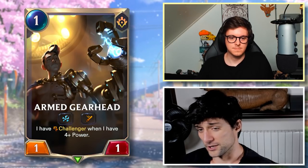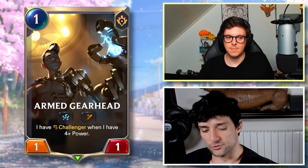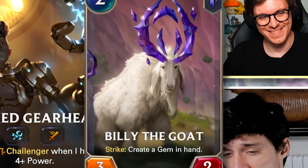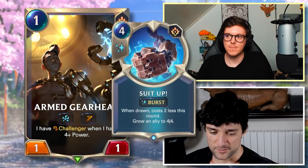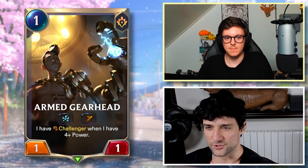Armed Gearhead — what if it had this strict upside? I have Challenger when I have 4 plus power. That's a pretty cool upside. It's also generated from the 2-mana spell Calculator Creations. I think you'd play it with Targon — with Billy the Goat and one gem plus Pale Cascade is enough to make this a 4-2 Challenger very early. It would be a pretty cool combo to play alongside the 2-cost PNZ card which transforms this into a 4-4. Pale Cascade and gems work really well with it.